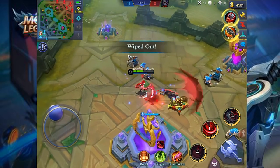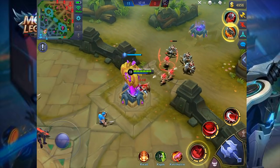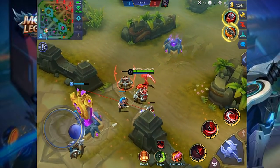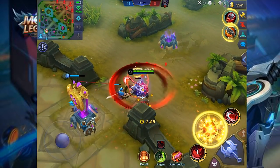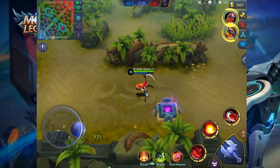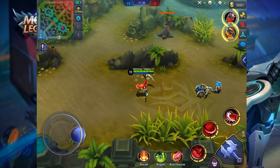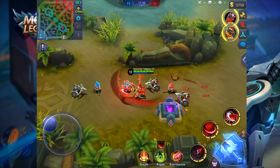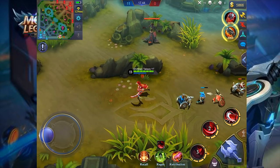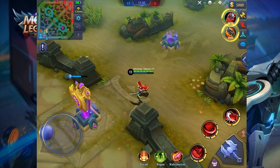So what does this mean for Ruby when choosing which item is best for her? There are other things you should consider aside from the lifesteal — it is the cooldown reduction that Bloodlust Axe provides: 10% cooldown reduction, so it'll help you cast your skills a lot. But like I said, the lifesteal from Bloodlust Axe is much, much weaker than having Has Claws — by a lot.